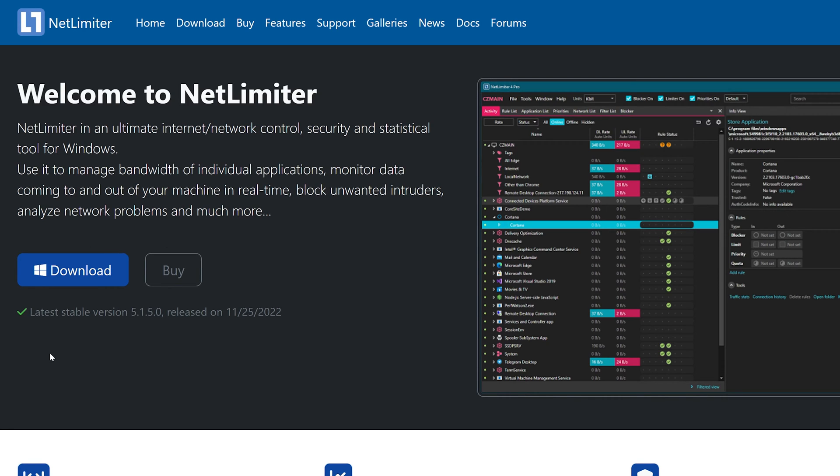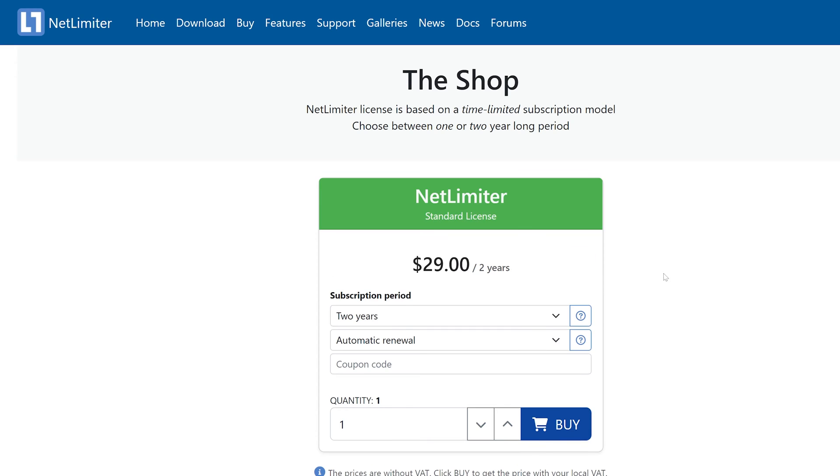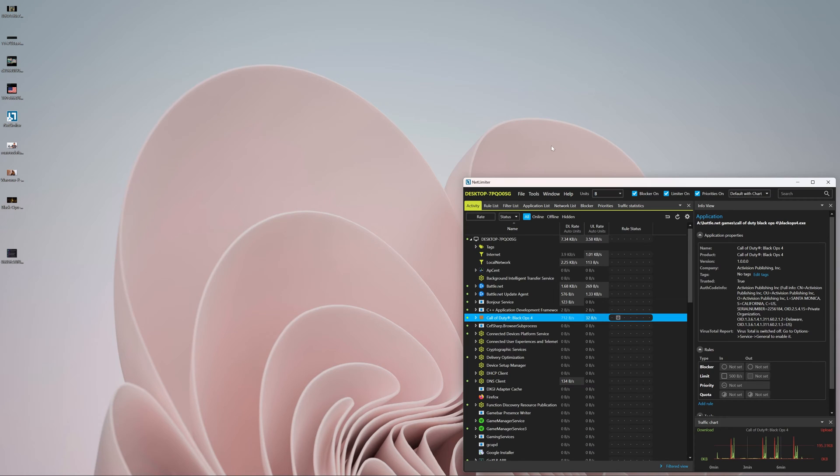The first thing you're going to want to do is download NetLimiter, which you can get from netlimiter.com. There is a free 30-day trial or you can purchase it for like 20 or 30 bucks. Once you have the application downloaded, open the NetLimiter app and Black Ops 4 at the same time, but don't do anything with NetLimiter just yet.